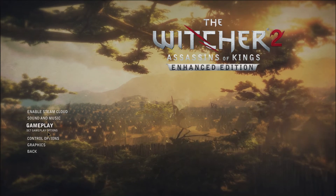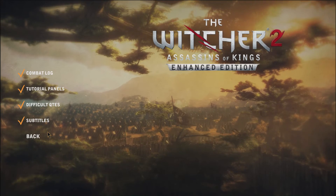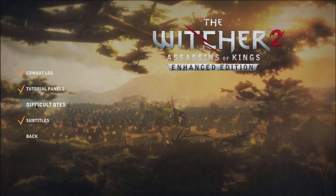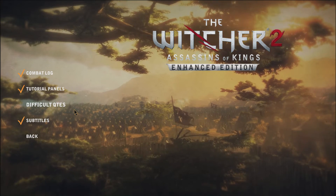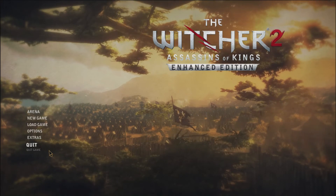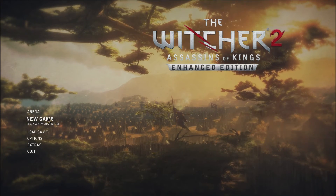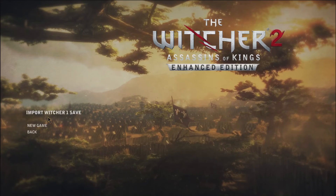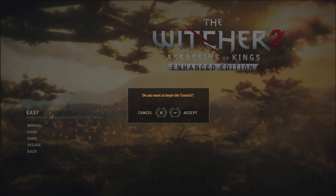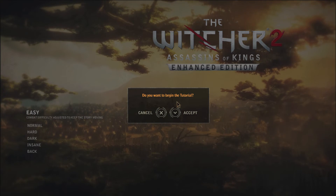I went in already and set options, but I just want to show that 'difficult QTEs' is an option. Why are there even any QTEs in a video game? I don't know how strongly I can say this, having done a Let's Play of Detroit Become Human, but still — I don't want QTEs.